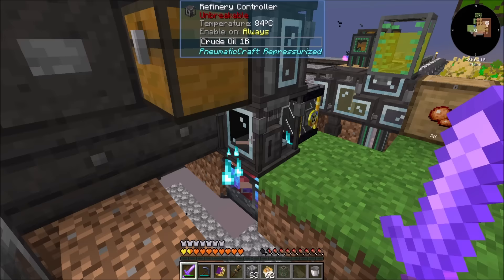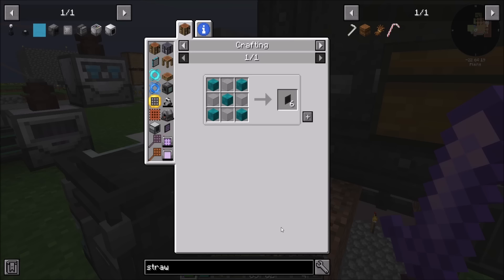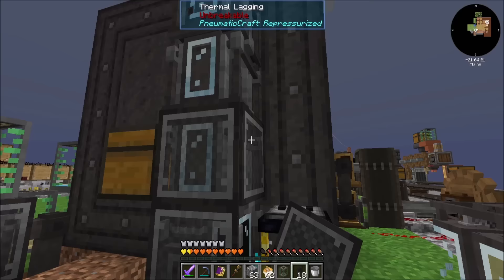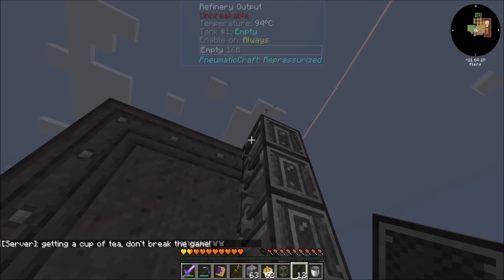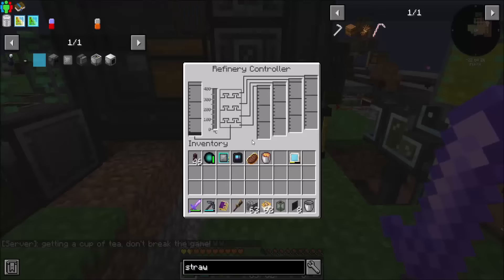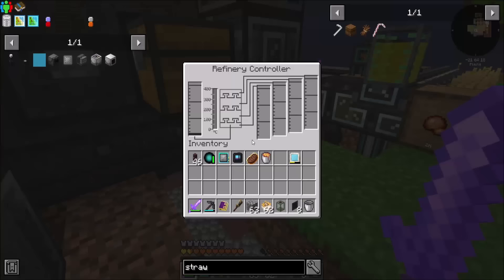We need the block insulation — so we need some thermal lagging. Luckily those aren't too bad to get now that I have tons of wool going on. Remember, we have to lag them all. No problems. Our temperature is not climbing as fast as I thought it would, especially with that blue blaze burner, but we're getting our stuff, which is cool.